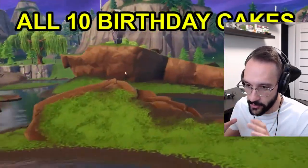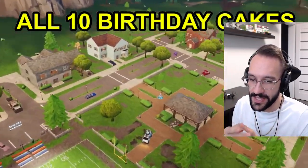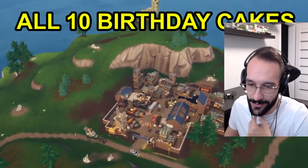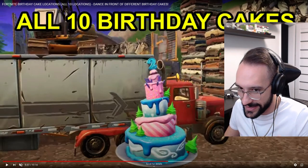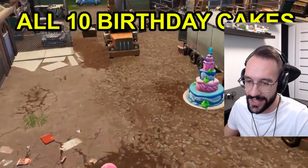Go to every single location. A good one would be Doom's Domain, which is Pleasant Park. Salty Springs is going to have one — as you can see, they always put it over here. We've had three birthday events and it's always there. Middle of Junk Junction, just like this. What you'd be looking for is this cake, but instead of two it's going to say three on it, so it's going to be the third anniversary birthday cake.